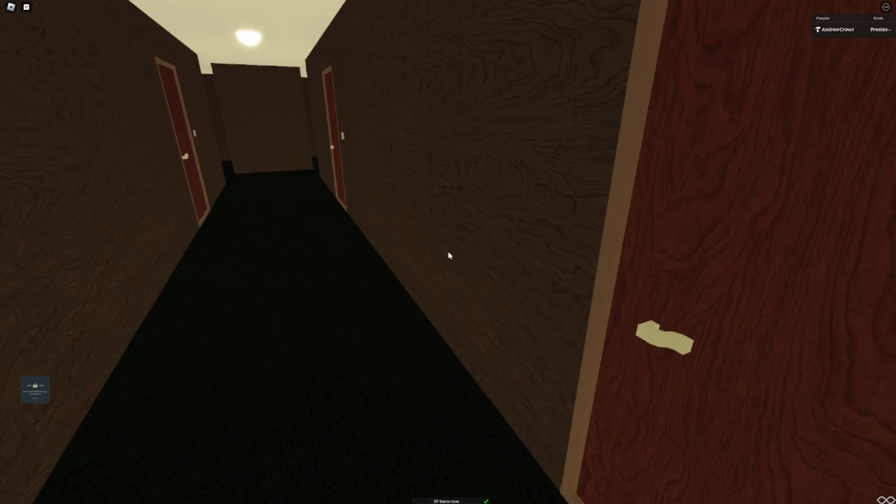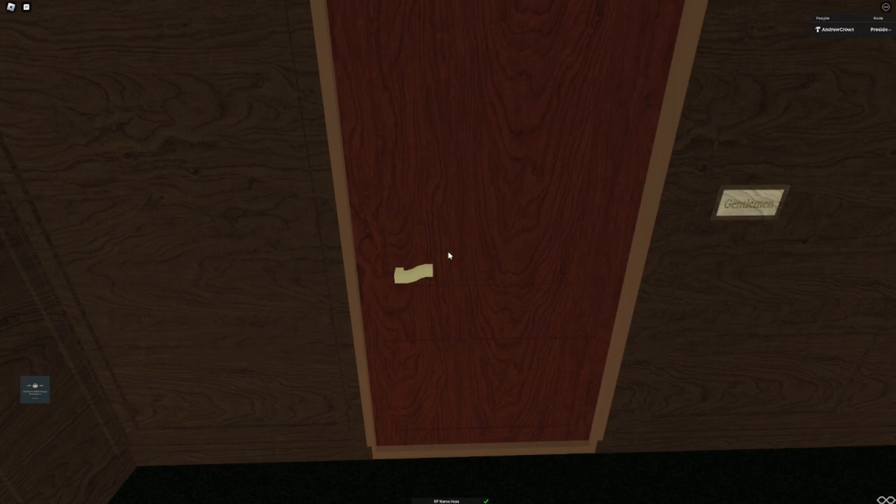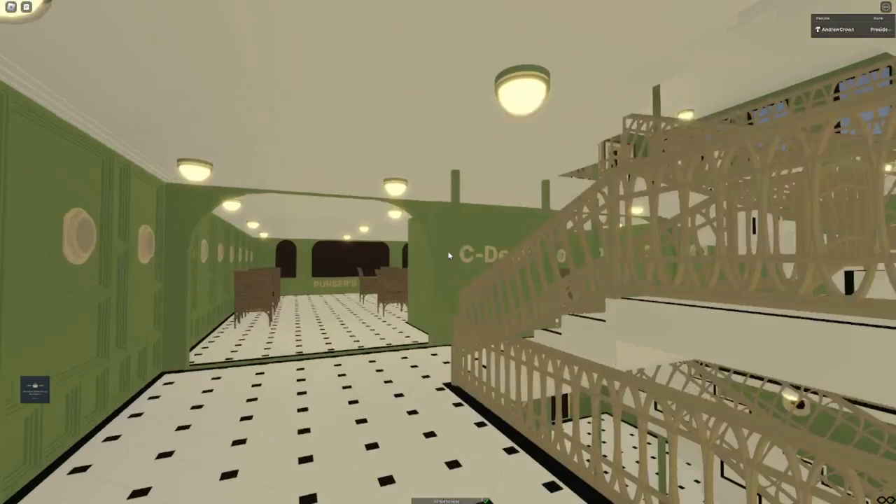Here we have the laboratory, ladies and gentlemen - over there. These aren't real, they're fake, because I needed something to fill the space here. Because right here's the uptake for the second funnel. The first uptake is right here for the first funnel. Behind there's the second one. That was C-deck pretty much.